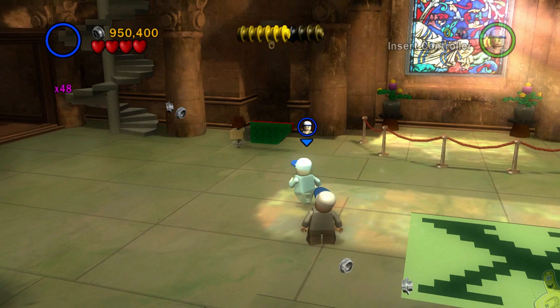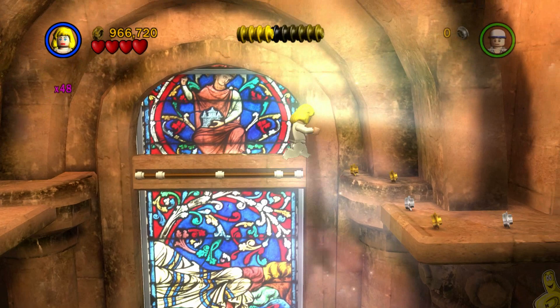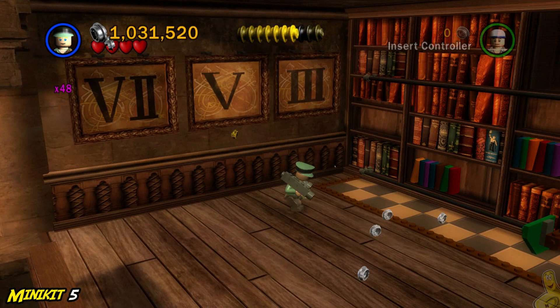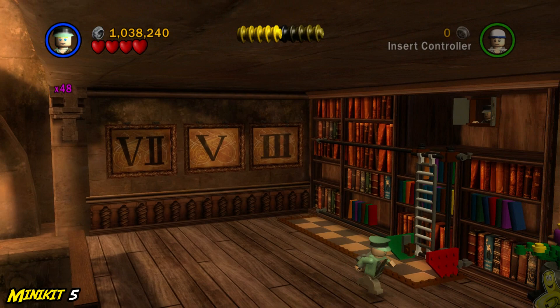Now we've got a new path upstairs including an Indy pad and some bouncing bricks to investigate. We have another push switch on a ladder to build — push it all the way down the checkerboard path into place, giving us access up top. Pull out the bazooka tube and blow up the silver stuff on the wall, which reveals a solution. For us it was seven, five, three — I'm not 100% sure if it'll be the same for you.